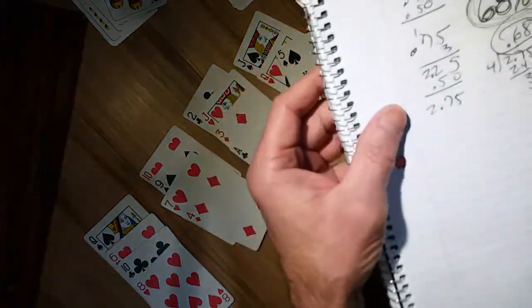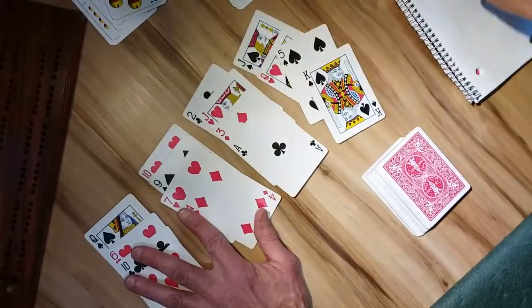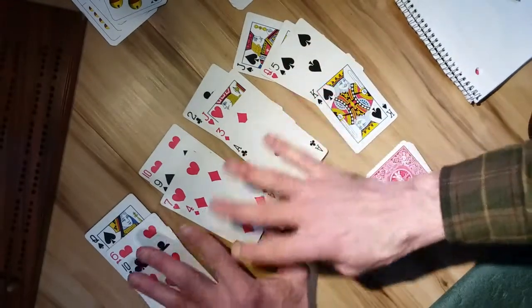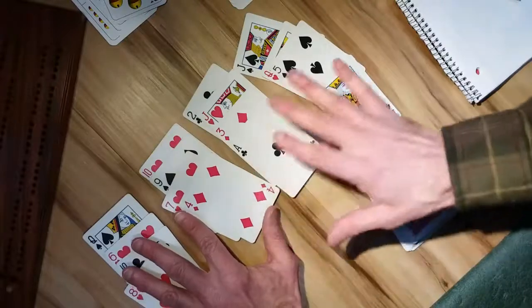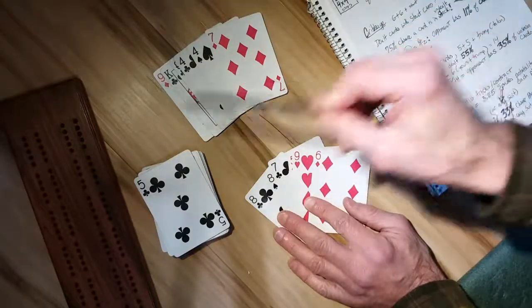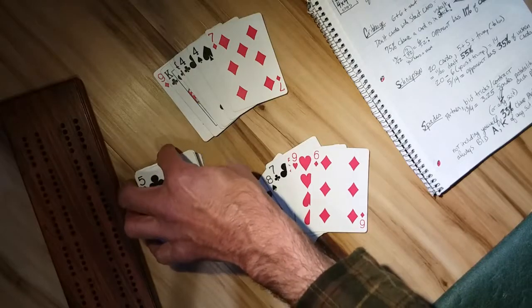So if we tally these — 0.75, 0.75, 0.75, and 0.5 — representing all four suits, and divide that by four to get a statistical mean, we get 0.68, or 68%, of each individual suit per hand. I'll be curious what you guys find at home, because in my experiments I'm always finding above 50% for every hand. Now, each player in cribbage is dealt six cards plus a start card, which equals 13 cards, or 25% of the total deck.